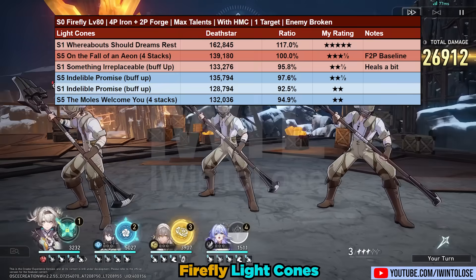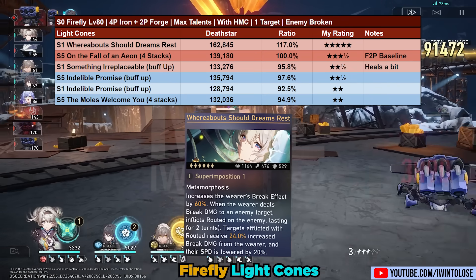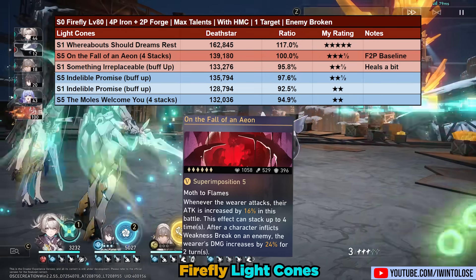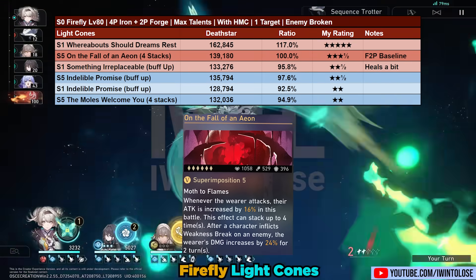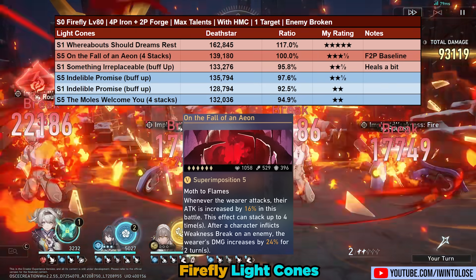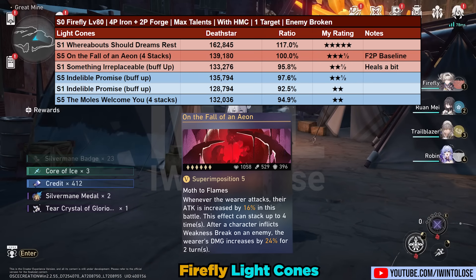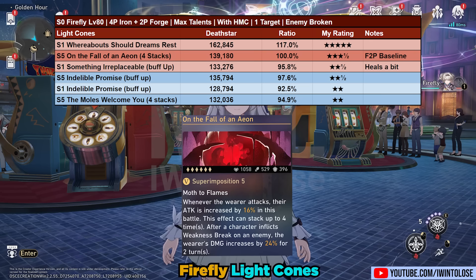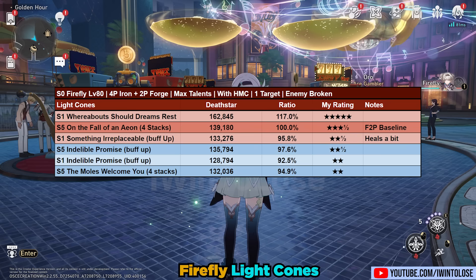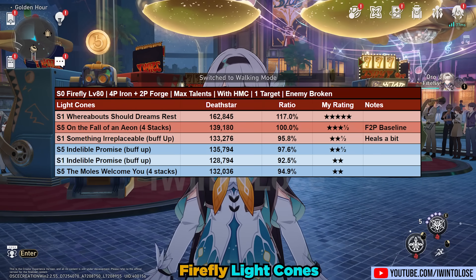Next are Firefly's light cones. Shocking news: her signature light cone is her best option — who would have thunk? It performs roughly 17% better than her next best option, which is the free-to-play friendly Hunt shop light cone On the Fall of Aeon. I'm assuming 4 stacks for On the Fall of Aeon and the fact that she's broken an enemy — fairly easy conditions for Firefly to meet. On the Fall of Aeon is surprisingly good because it provides a ton of attack, which actually does provide a lot of break effect for Firefly. Other light cones are listed in the chart for if you need your On the Fall of Aeon on another destruction character for your Memory of Chaos run.